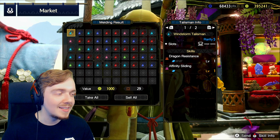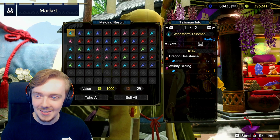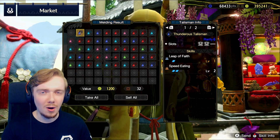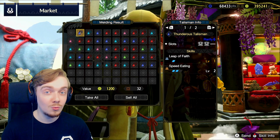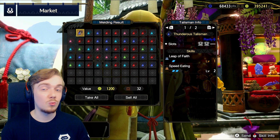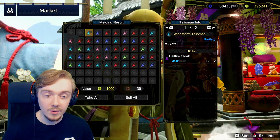We have Dragon Resistance and Affinity Sliding - you guys know how I feel about those decorations, not today, we're skipping ahead. Leap of Faith, not a fan of that skill, and then Speed Eating level 2. Speed Eating level 2 is really nice to have on a Talisman. It's a level 2 slot - if that was with Wide Range that would have been really nice for a Wide Range healing build, but alas it isn't.